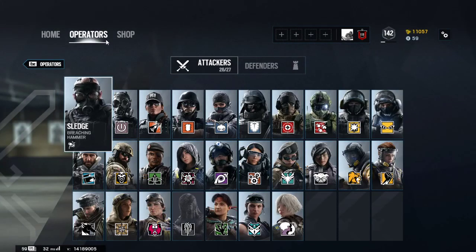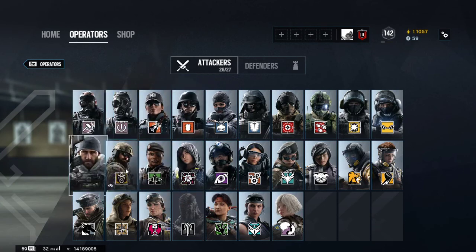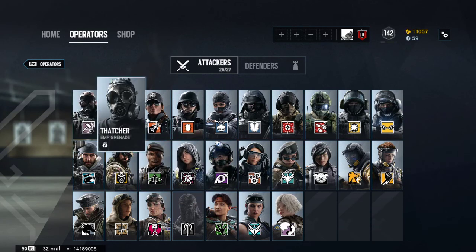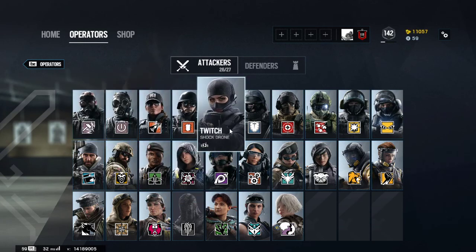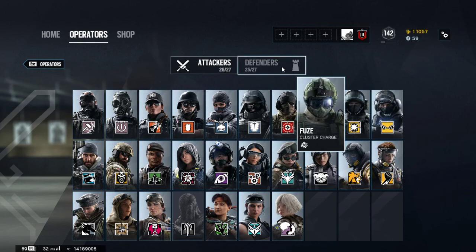You want to hit attackers. If you have the deluxe edition you will get Buck, Blackbeard, Capitao, and Hibana. You also get Sledge, Thatcher, Ash, Thermite, Twitch, Montagne, Glaz, Fuse, Blitz, and IQ.